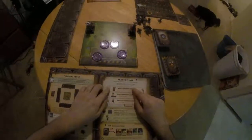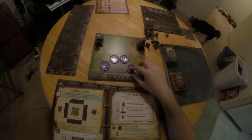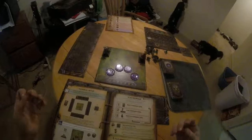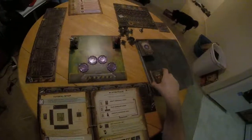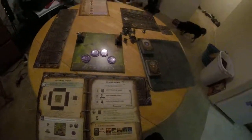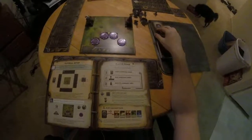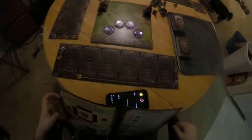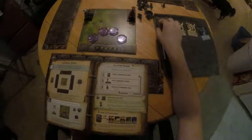So basically the concept of Mechs vs. Minions is it is a programming game. Every turn, you'll start with a draft phase, basically grabbing command cards. There are movement cards, turn cards, and attack cards. The player phase is broken into three main phases: draft, play, and execute. We just basically rinse and repeat. During the draft phase, we're going to draft five cards.